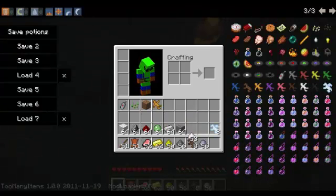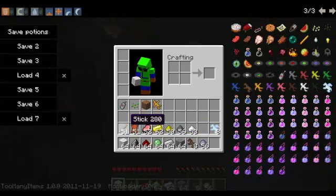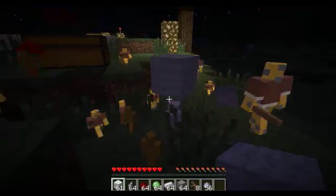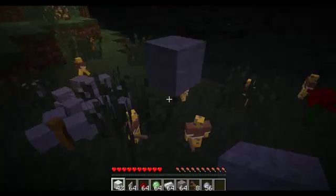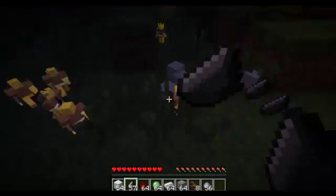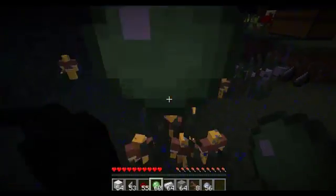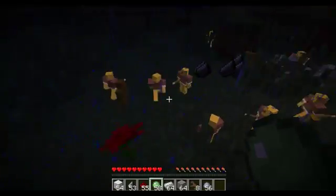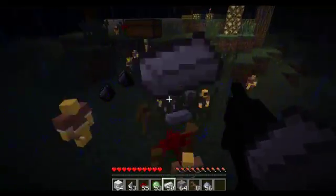I'll equip them with these. There it is. I think that softens their armor — that's what it said in the forum anyway. Flint sharpens their swords. Redstone makes — I'm not sure actually. Slime balls makes them have weird feet, I'm not sure what that does. Iron — I can't remember what that does either. Gravel is new and I have no idea what that does.